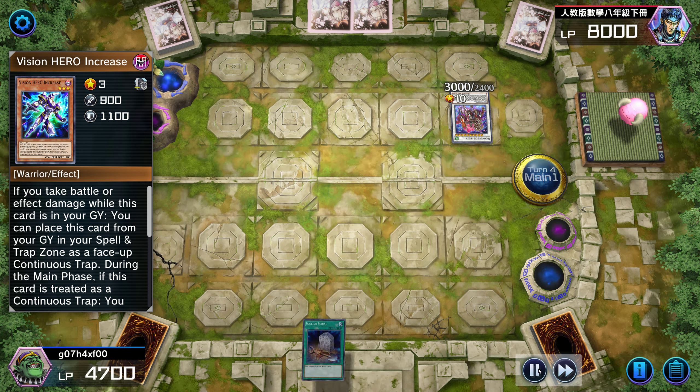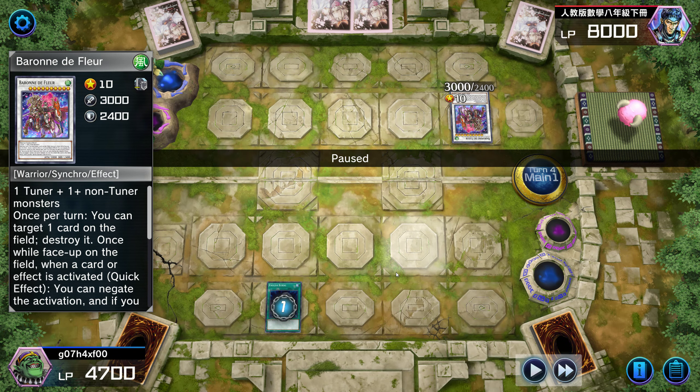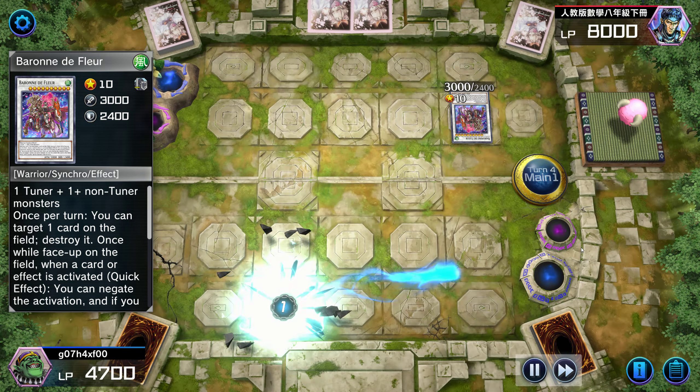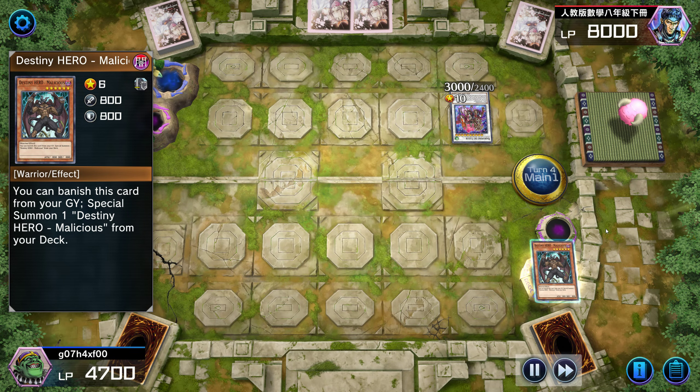So I open Foolish Burial and I'm gonna play it. He's going to negate it. From his perspective, my opponent has one card in hand and he's playing it — so he's going to negate it. Then I have no plays... except I do have plays. This is a bait. But also, if he didn't negate, I would have had even more plays. So he negates it — and now that his Omni-Negate is gone, I'm going to go to work.